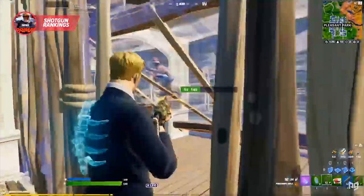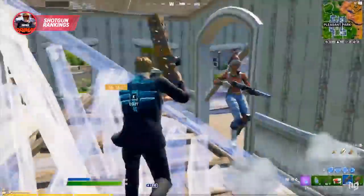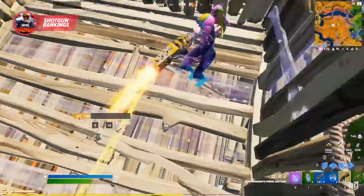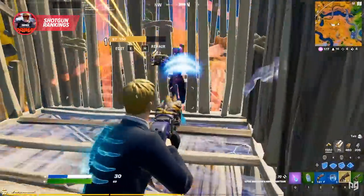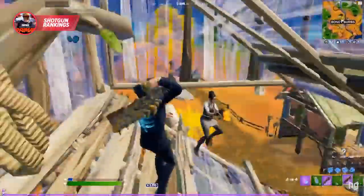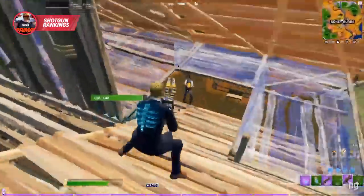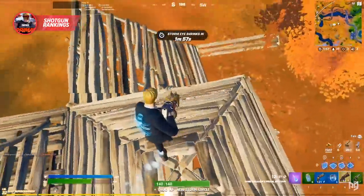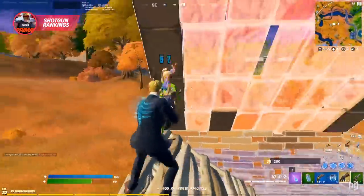Even after the nerf, this weapon takes little to no skill and really can just wipe out an enemy in seconds. If you have a primal and someone jumps into your box, or you jump into theirs, the fight is already over. What makes the primal even more overpowered is the fact that there is a mythic primal on the map — this is the only shotgun with a mythic form in Season 6, and if you come up against an enemy while using it, they're done for.